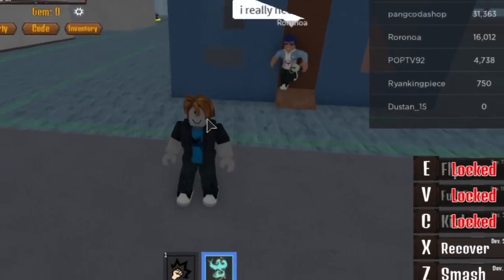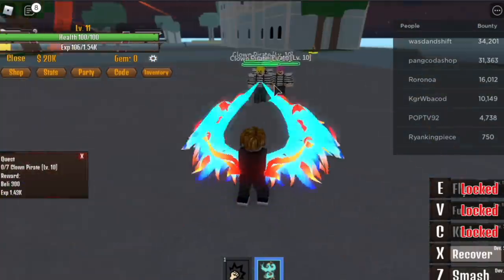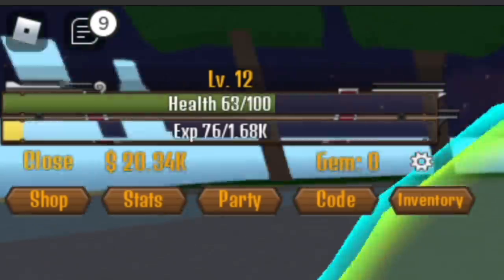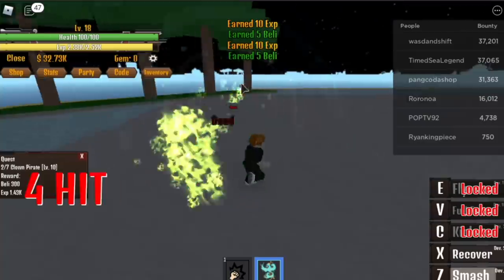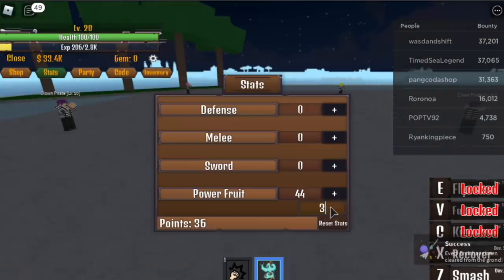When you reach level 11, put 44 points all on the Power Fruit and you can unlock the second skill: Recover. Now start doing your level 10 quests — defeat the clown pirates. It's very easy to defeat them one hit with your skill. Check that Recover out! Maybe because our HP is just 100. Do this: first kill, dodge back, first kill, dodge back — that's like 8 to 12 pirates in a flash.